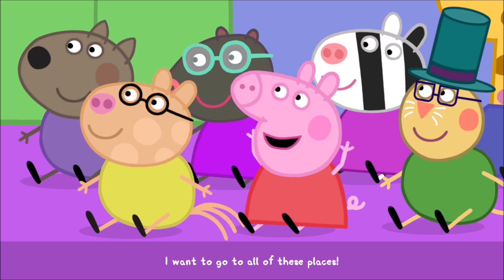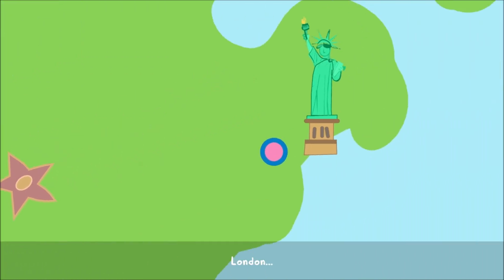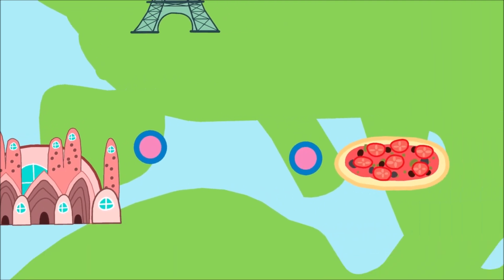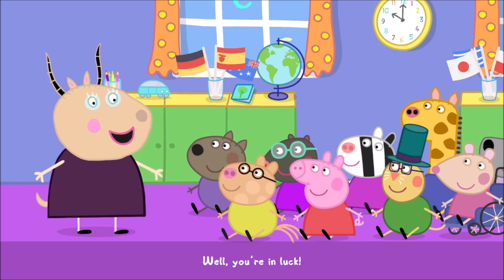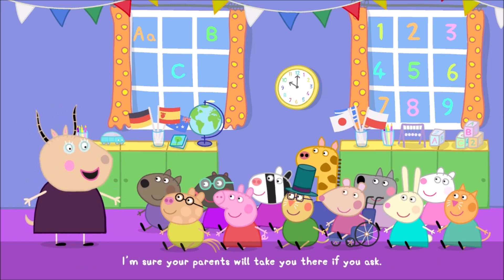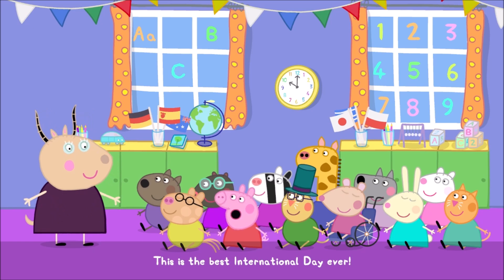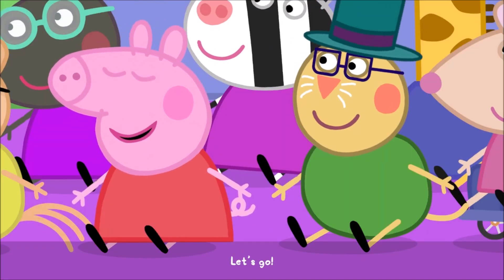I want to go to all of these places! I want to go to New York, Hollywood, London, Paris, Barcelona, Italy, Germany, and Australia! Well, you're in luck! You can go to all of these places with the cruise ship that has just arrived in town. I'm sure your parents will take you there if you ask! Hooray! This is the best International Day ever! Hooray! Let's go! Hooray!